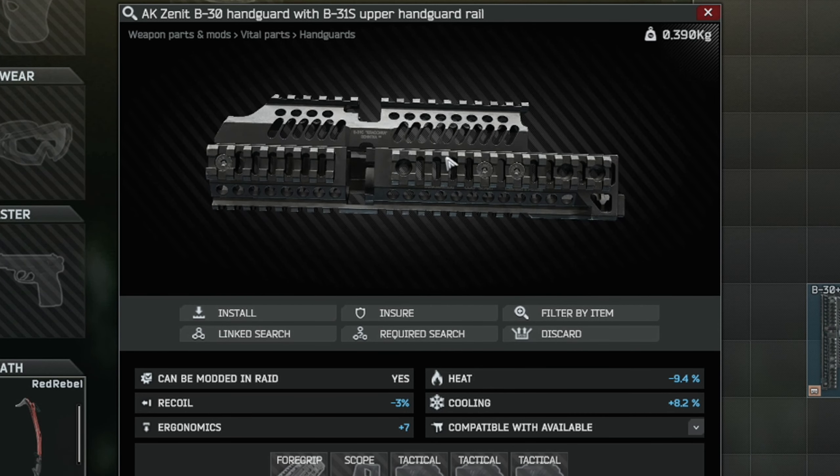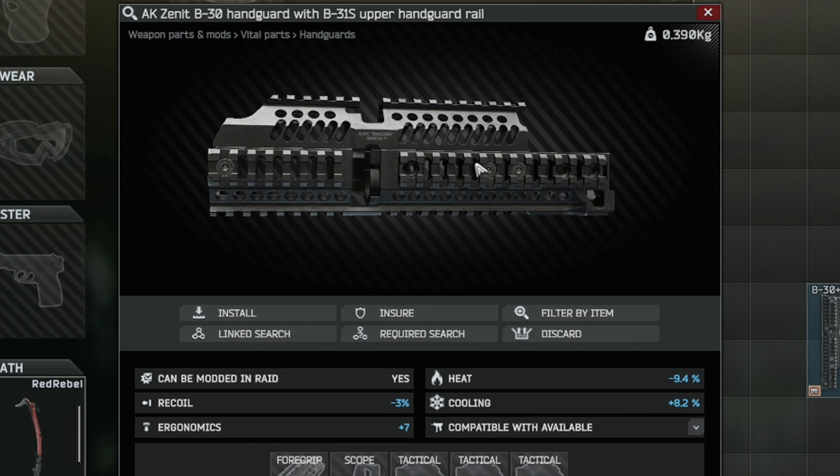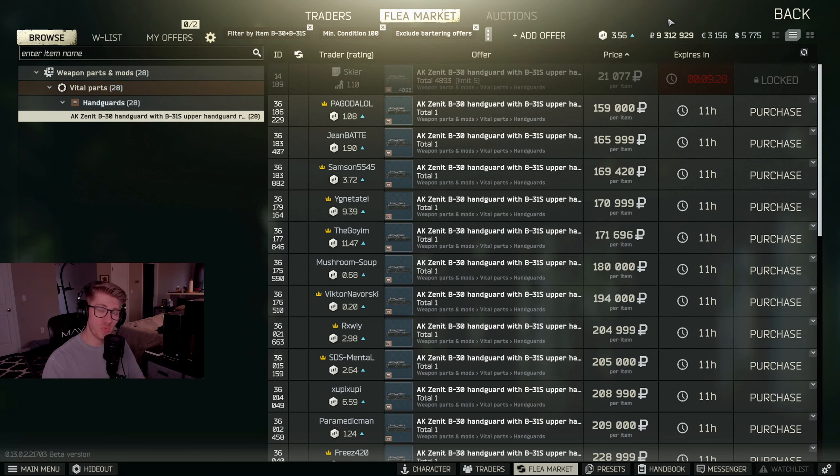Our first piece up on the board is the AK Zenit B30 handguard with B31S upper handguard rail. Unfortunately, this piece is actually locked behind Skier level 4, so if you don't have Skier level 4, you're going to have to purchase this on the flea market. Right now it's going for a pretty penny, so what you got to deal with is what you got to deal with. You can always find this in raid, but if you don't have Skier level 4, the flea market's all you got.